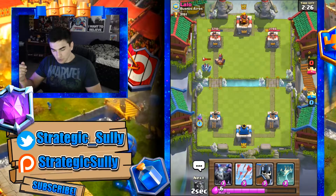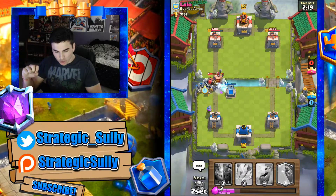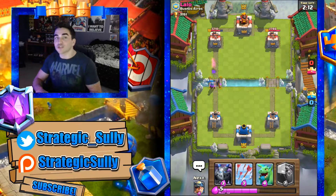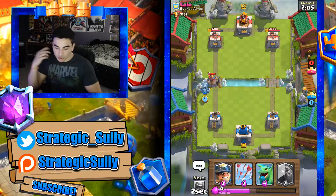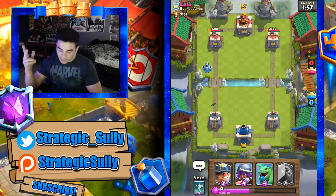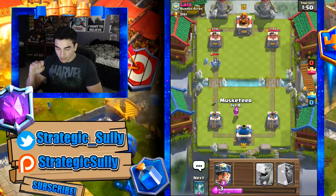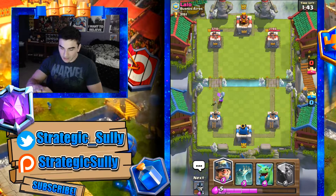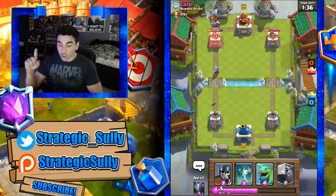Level 2 executioner — what are you doing? Let's drop a tombstone here along with guards just in case sparky wanted to get a shot off on my musketeer. The sparky wasn't able to zap — musketeer taken out by a level 10 night witch, not too worried about that. Let's drop arrows for the goblin gang. He's got a skeleton army he probably wants to deploy, so I'm okay with the mega minion. Let's drop a musketeer — probably shouldn't have, since my tower could have taken it out. Let's send in the miner.